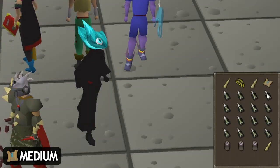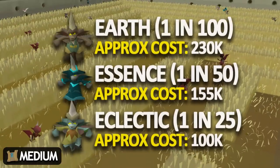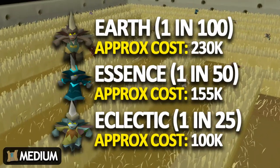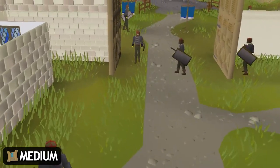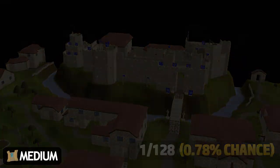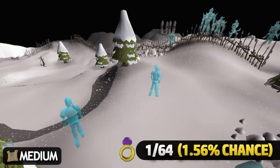Implings are again the fastest way to get medium clues — three types give mediums: earth, essence, and eclectic. Eclectics are the most popular choice due to being cheaper per clue than the others, though with the recent clue update prices have skyrocketed. There are also two monsters I recommend for medium clues: killing guards in Varrock, Edgeville, or Falador where you can bring a cannon to speed up kills. A far faster way to get mediums is ice warriors at the Ice Plateau in the Wilderness, where you can take advantage of the imbued ring of wealth and also bring a cannon.